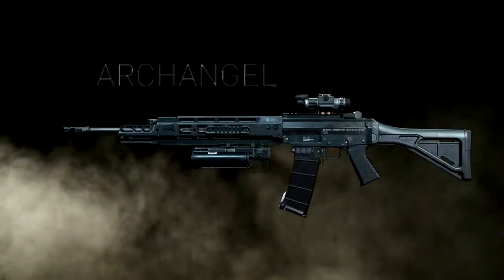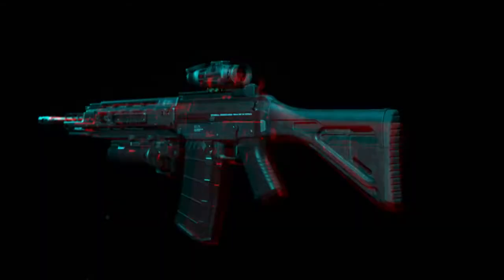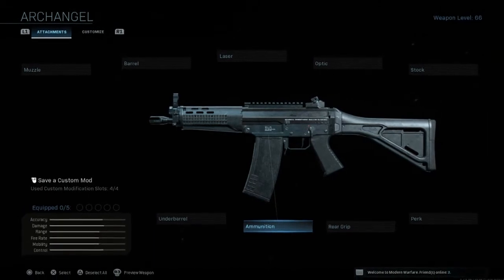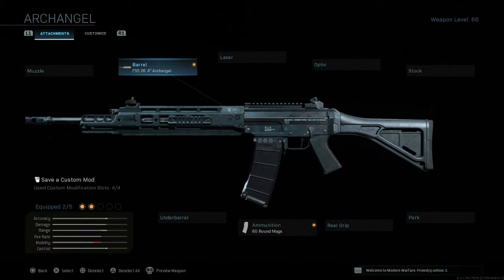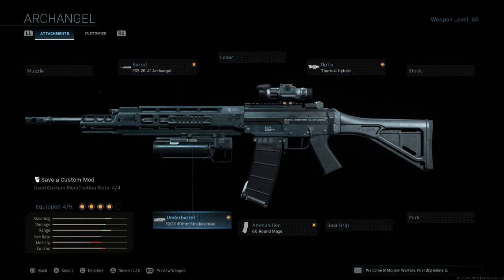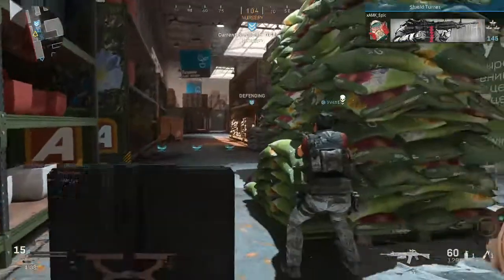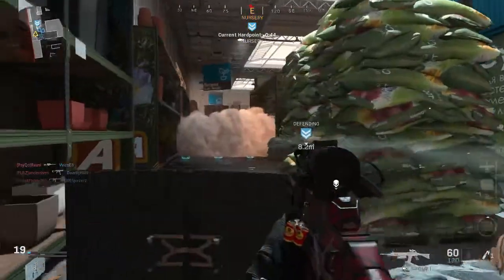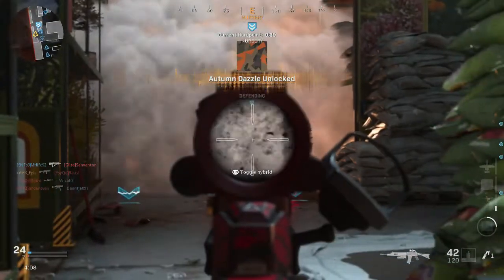For our fifth and final gunsmith weapon, we have the Thermal Archangel — the best LMG variant for the Grau. This weapon takes the 60 round mag attachment for maximum bullet capacity, the FSS 26.4 Archangel Barrel, the Thermal Hybrid Optic, the M203 40mm Smokescreen under barrel, and the Recon perk. This class is purely based around smoking your enemies' vision and holding down objective points. Using the smoke grenade under barrel will generate a temporary cloud over your target and allow you to have a clear sight taking them down.